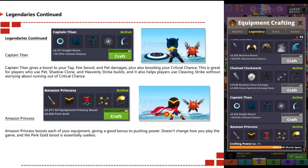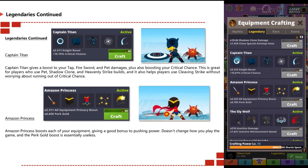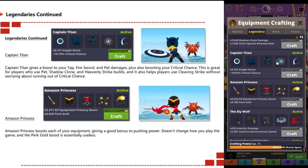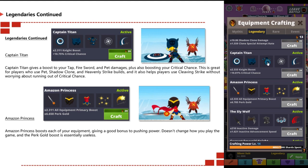Captain Titan gives you a boost to your tap, fire sword, and pet damages, and also boosts your critical chance. This is great for players who use pet, shadow clone, or heavenly strike builds, and also helps players use cleave strike without worrying about running out of critical chance.